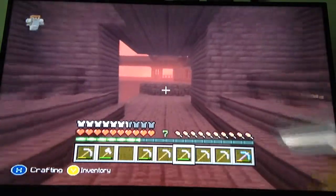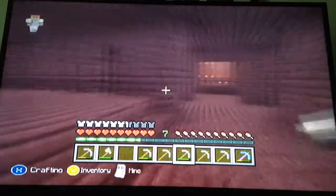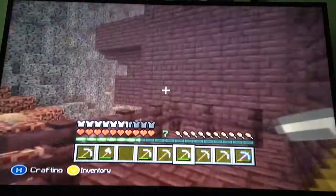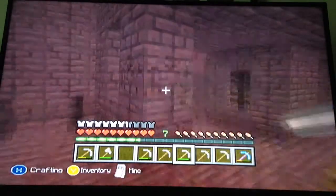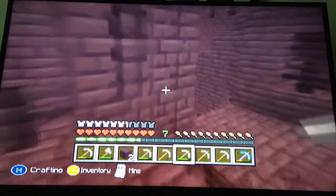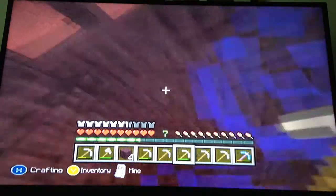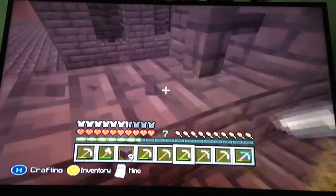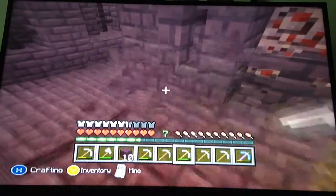The wither skull drop chance is 1 in 40, so every 40 wither skeletons you kill you're guaranteed to get one. But if you have Looting 2, that can probably divide that by 2, giving you roughly a 1 in 20 chance — which is a really good method.